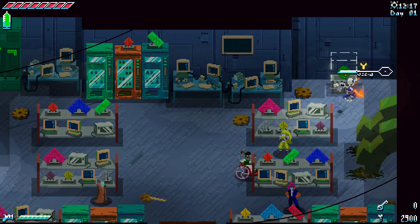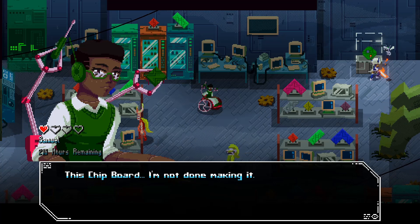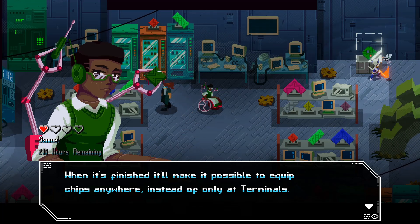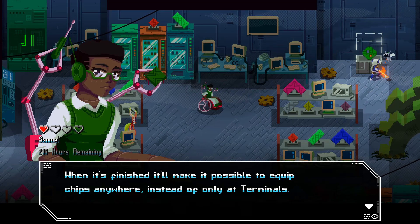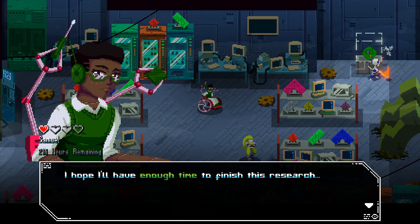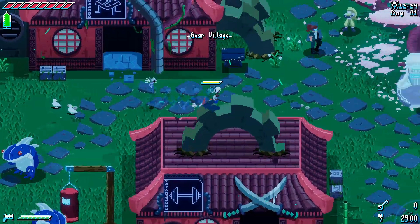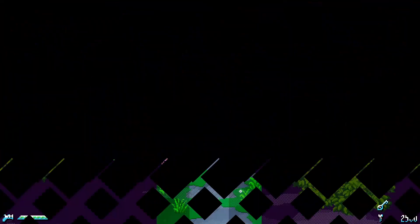This right here is going to be our number one priority when it comes to unlocking stuff. He's working on a chipboard — when finished, it'll make it possible to equip chips anywhere instead of only at terminals. That is incredibly useful for when you need to change your chips on the fly without having to run all the way back to a terminal. But we don't really have enough meteor dust to get it right now — we need two more pieces at the very least, so it's gonna have to wait.